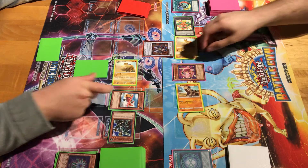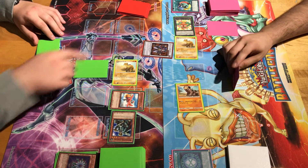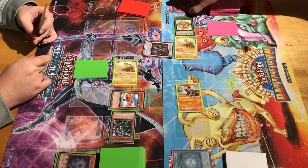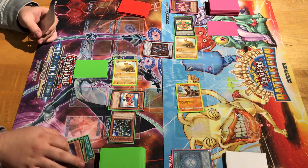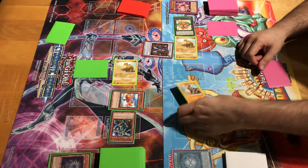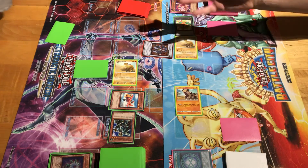Get rid of that Hippo Token — 14 to 12? Yeah. How'd you get back Marauding? What's my life at? 67 to my 8? Okay. Main Phase 2 — I'll pass. Draw for turn. Set. Go ahead.